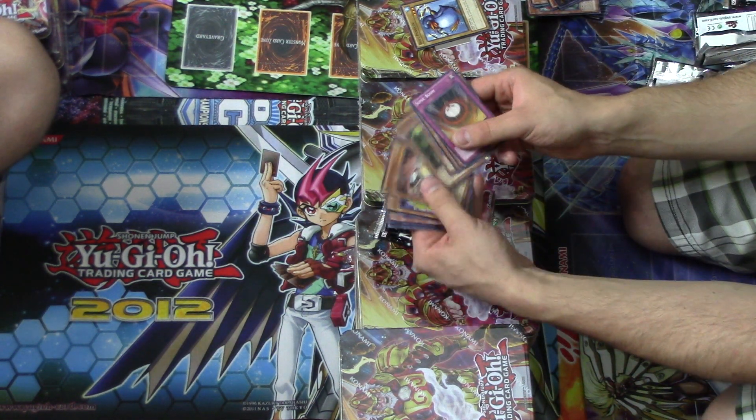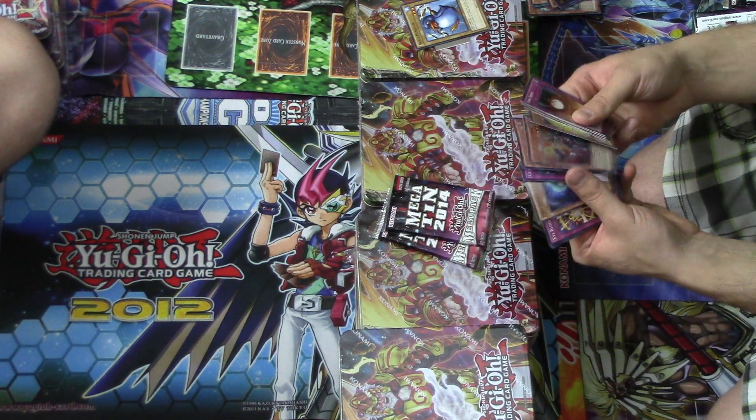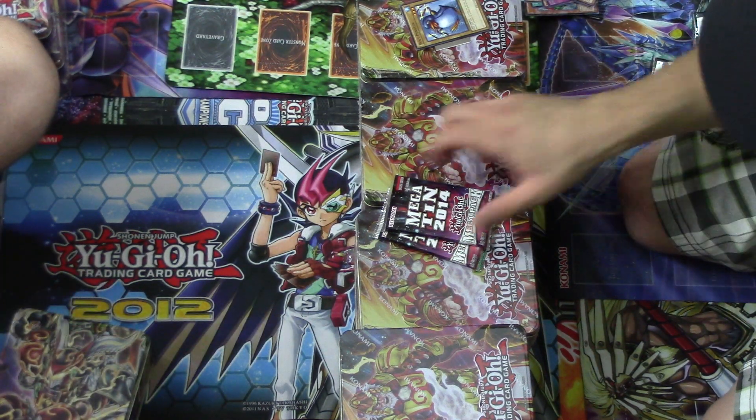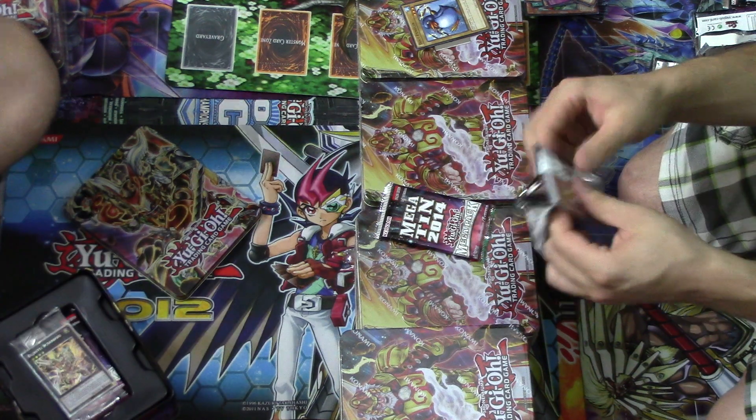Everything's in there — Asuda, Tsukuyomi. I think the only thing that's not in there is a Vampire Sorcerer. There's a Shadow Vampire though. Hiram — yeah, because he's new.